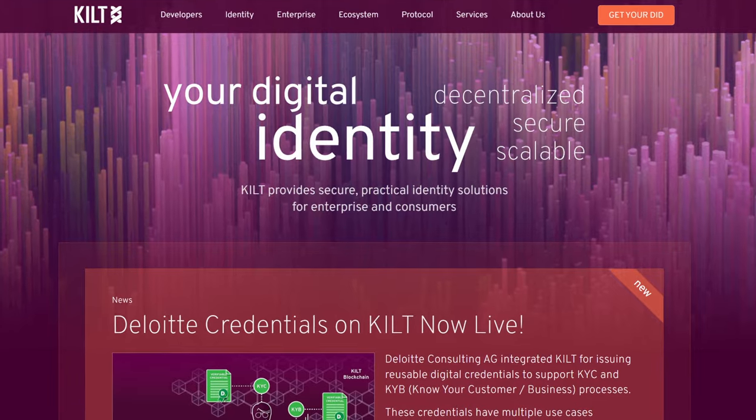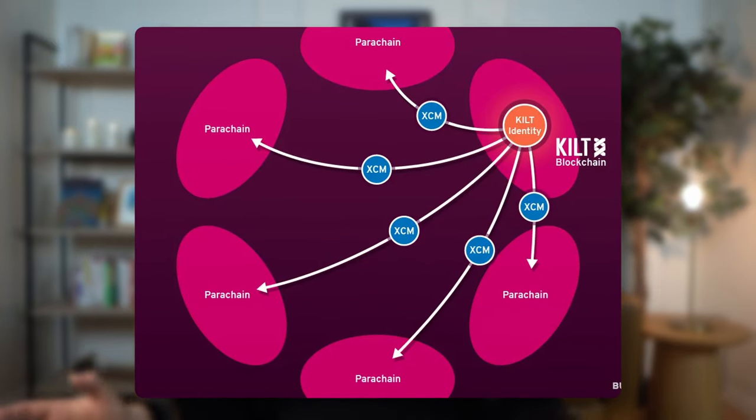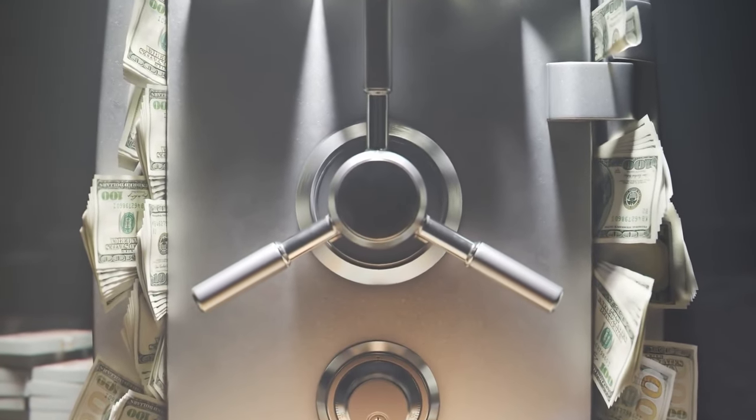This next parachain targets a whole different vertical — it's called Kilt Protocol, and its focus is decentralized identity. Kilt is actually an OG project founded back in 2018, but that doesn't mean it's less important, because identity is a crucial part of any blockchain ecosystem. Kilt helps both consumers and enterprises with their identity needs. For consumers, they let us take control of our digital identity — we can generate our own decentralized ID, or DID, and control access to our personal data in a way that's never before been possible. One identity that you can bring with you across all Polkadot parachains. For enterprises, they can issue secure blockchain credentials for transparency and security. It's the lack of secure identity solutions that has kept billions of dollars of potential investments from flowing into the crypto space, so if Kilt succeeds, it'll bring a ton of new capital to our industry.